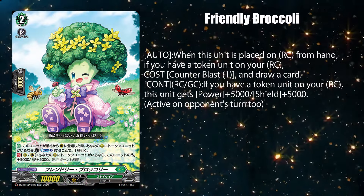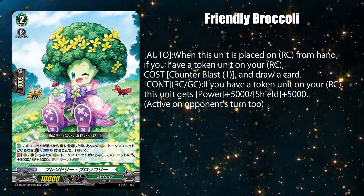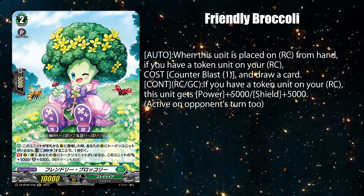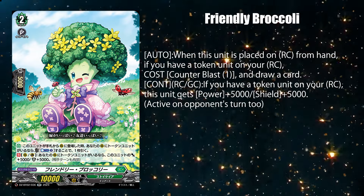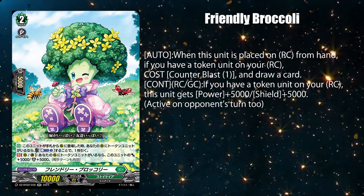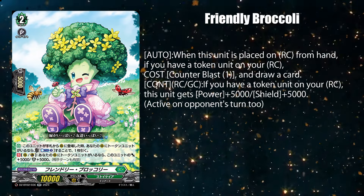Finally, Friendly Broccoli when placed on rear guard from hand lets you pay one counterblast, if you have a token on rear guard, to draw a card. And while on rear guard or the guardian circle, this unit gets 5k power and shield if you have a token on rear guard.